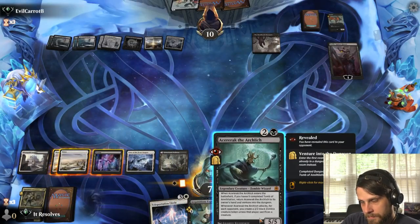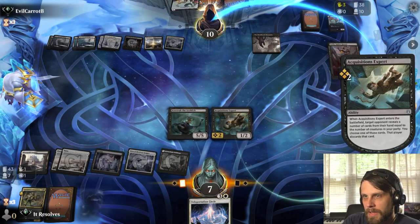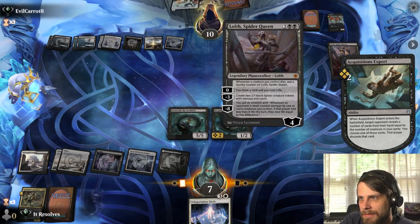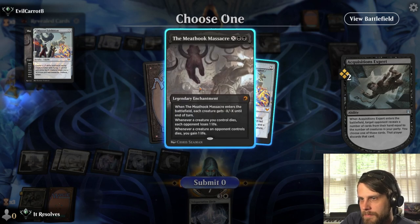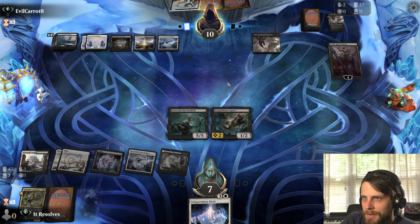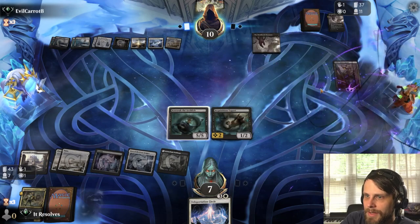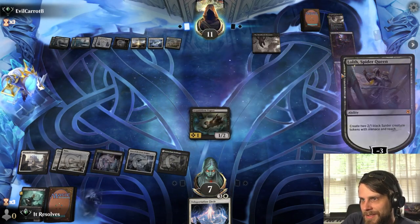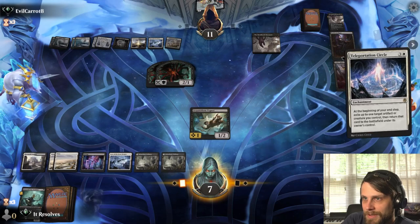We definitely do this and this. I assume they're not going to show us the Mascot Exhibition. They did — and it's Meat Hook Massacre too! I think we take the Meat Hook, hoping they don't have another one. I think they just play Mascot Exhibition but we can't allow that — oh no, okay. They get to spit out the tokens, and those tokens have reach, which really sucks.